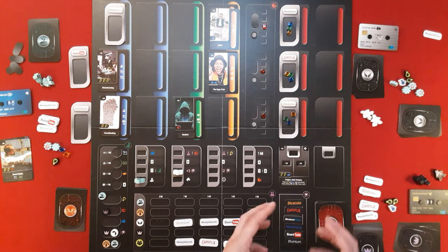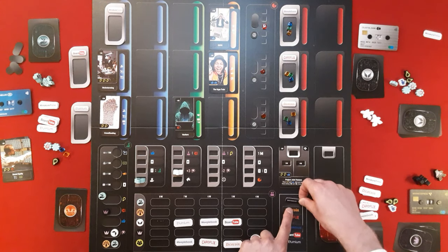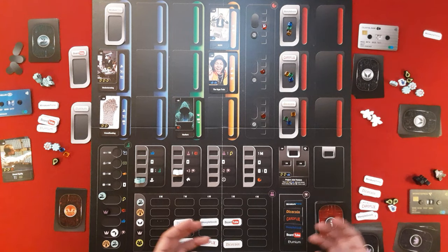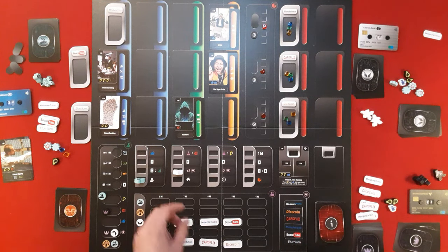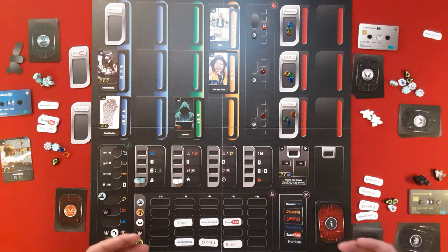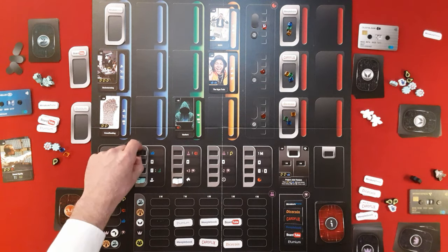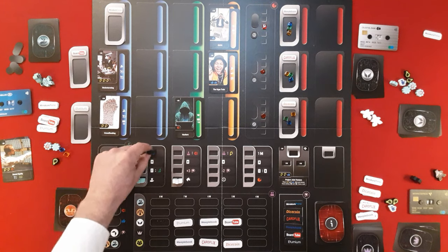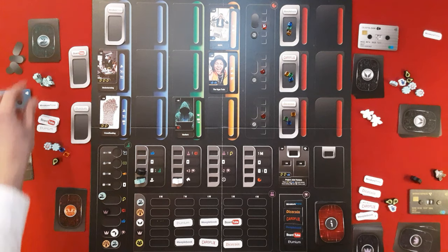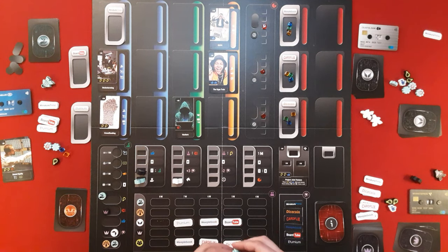You can also influence the social hype. If you push Miniature Prime to the top, all others come down. That's important when the public buys shares — it influences their favoritism and which projects they prefer. Another action spot lets you become start player on the next round. Interestingly, if you go to a spot where a player has already been, you get fewer actions — the bottom one is already filled. Where you go influences what you're getting, and you can go to the same spot multiple times.